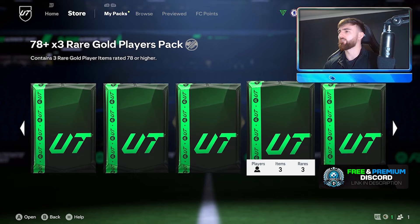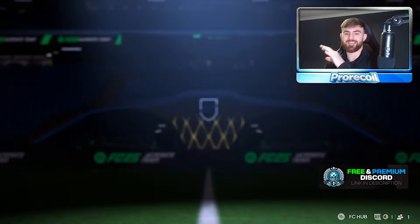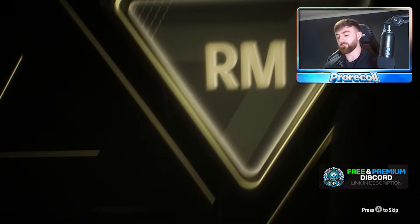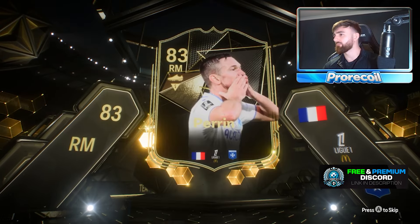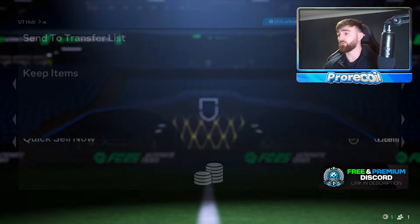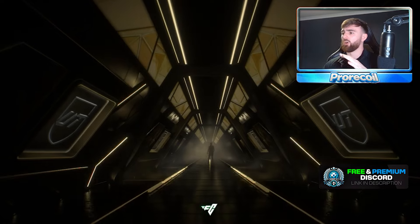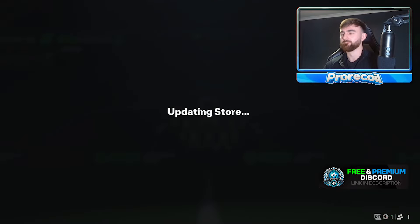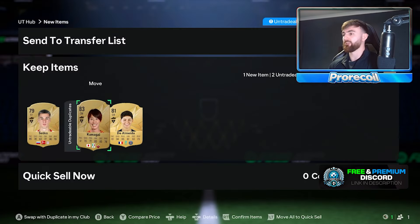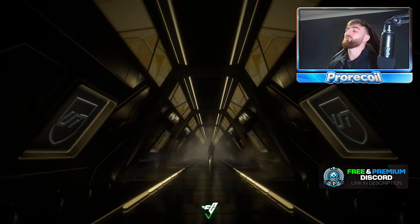We're at the last 30 packs. Hopefully we see a couple more walkouts or maybe another special card — and we do have a special card! It's a right mid from France Ligue 1. Perrin — that doesn't look bad at all, we'll take that. We've now got two informs, three walkouts, tons of 85s. Before we had value over what we put in, but we're not quite there anymore. A couple more walkouts could get us back. The whole set is about 600k total — what I've put in is about 450-500k worth of stuff.